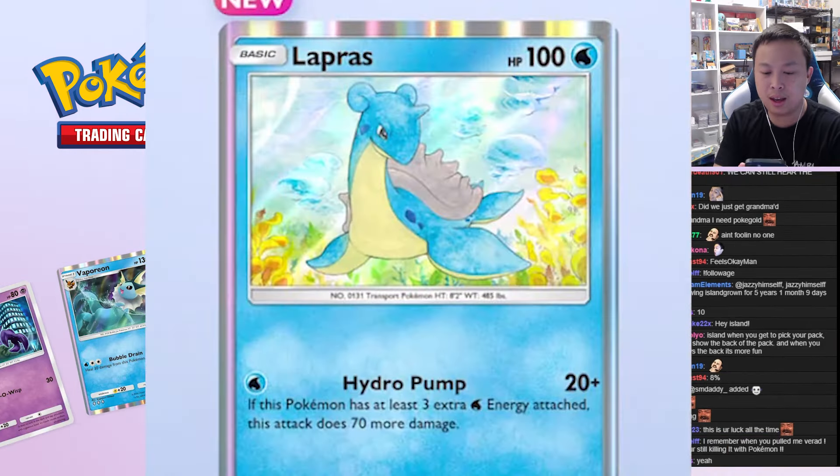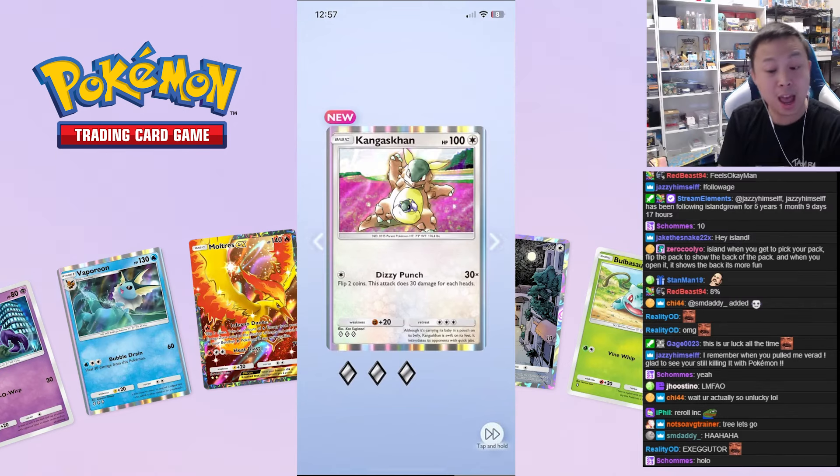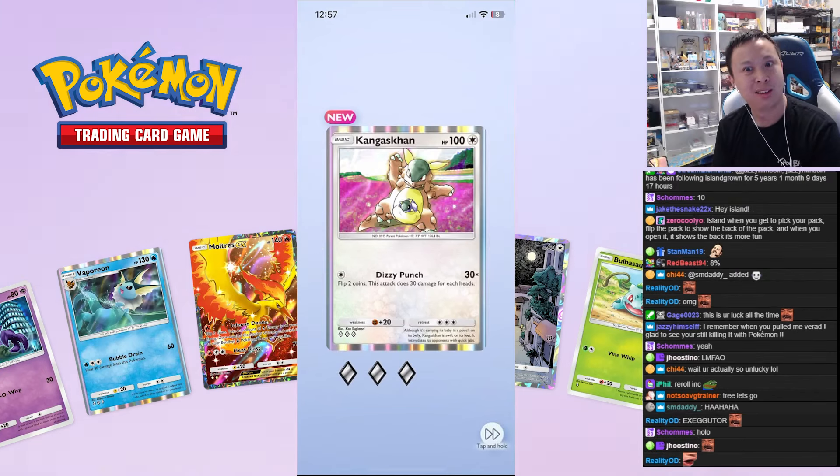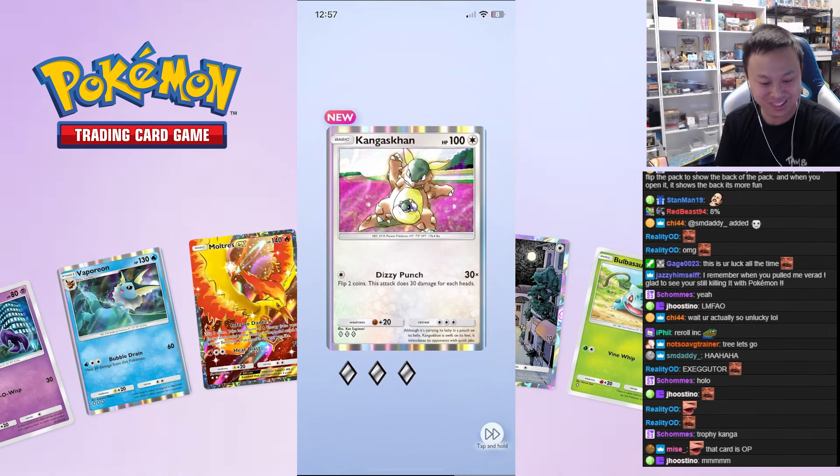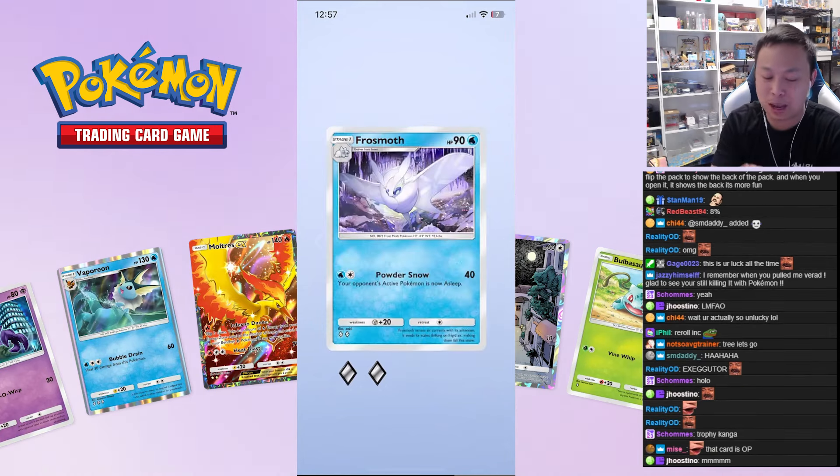Okay here we go — Charizard pack, I feel it! You see that right there? This is trophy Kangaskhan artwork. Wait — if you guys don't know, this is a very expensive, very rare card. This is the trophy Kangaskhan artwork! What the heck, I didn't know they used that.